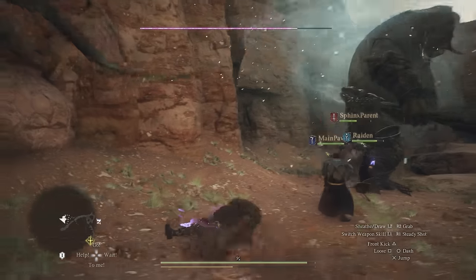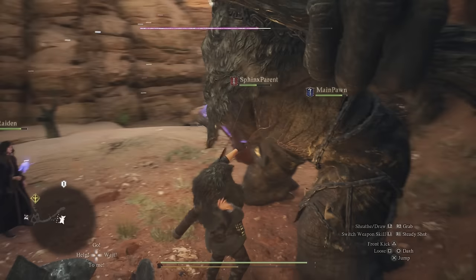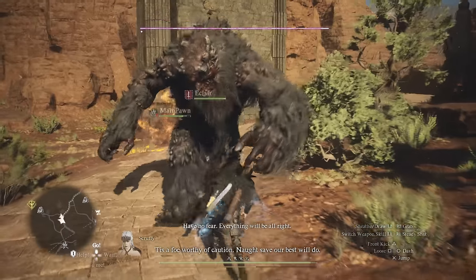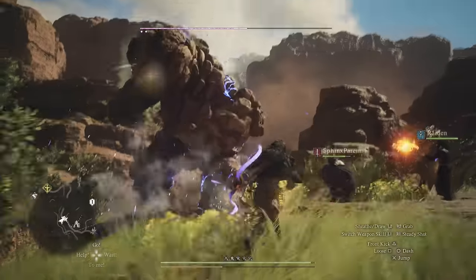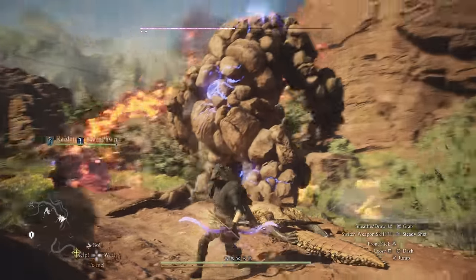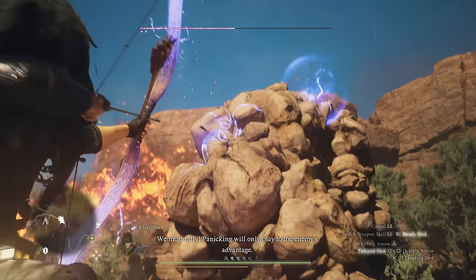Another great mechanic is that you kind of have a dodge just like the thief. In this case, loose, which you pull off with square on the controller, you can use it while running and you're going to do this slide dodge that can be extremely helpful, especially against some of the bigger enemies. You can pretty much slide beneath them and then just follow up with more attacks from the other side or better position yourself.